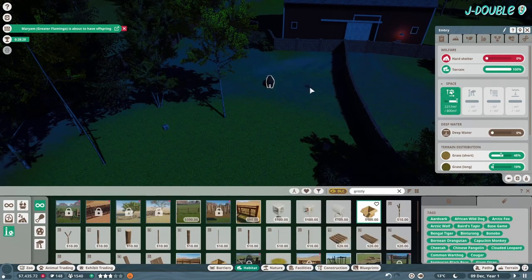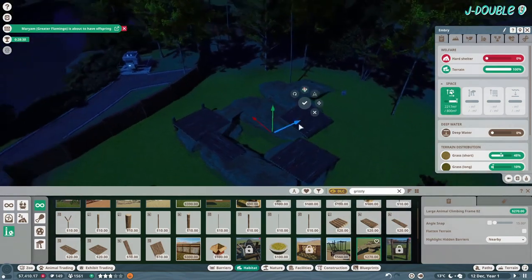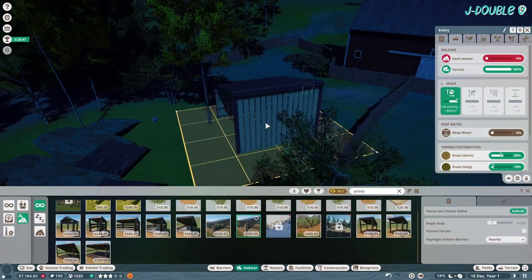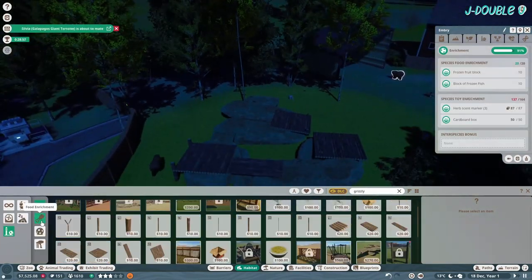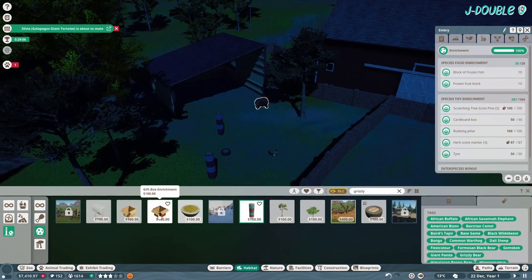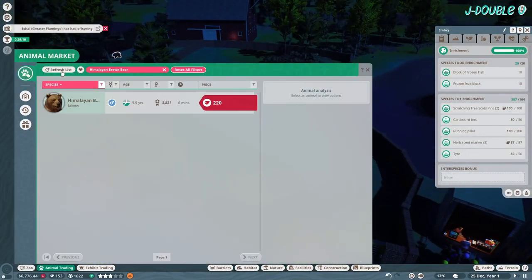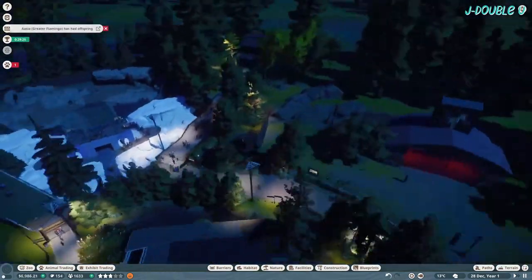Add some enrichment, food, and water — they don't need this but I put it in anyway; it's nice. A nice big shelter for them. Just need a little bit more enrichment. I realize a little bit later on that I've forgotten to put food and water in for the grizzlies.